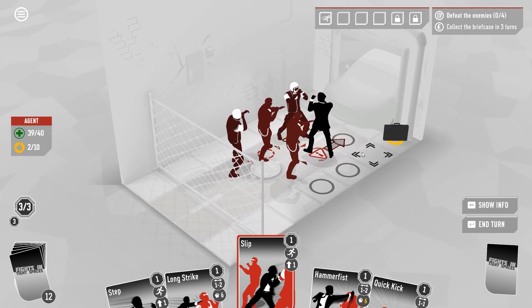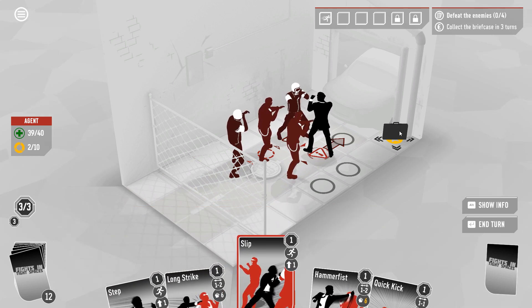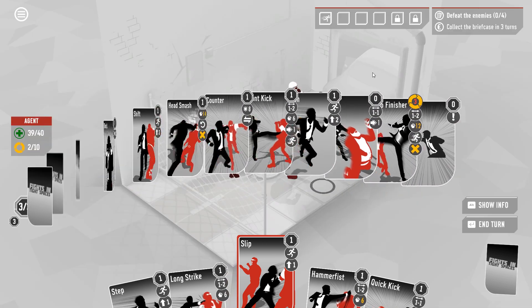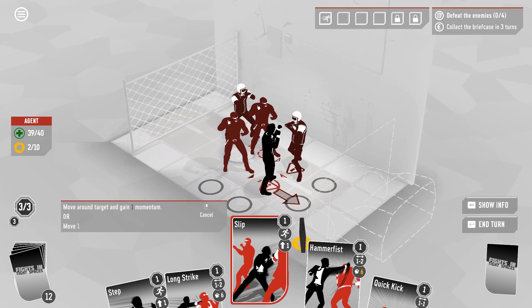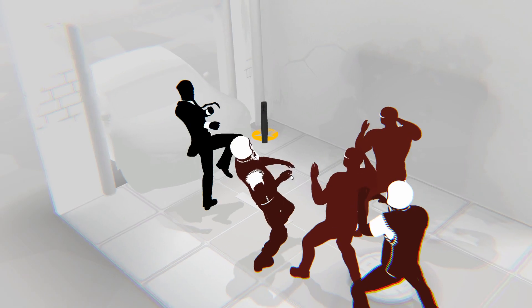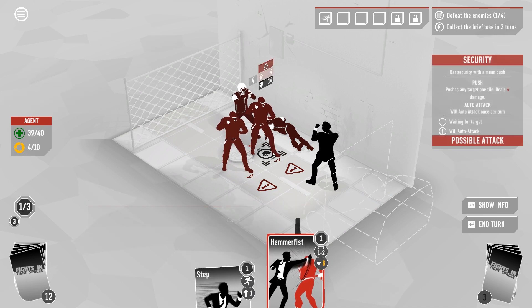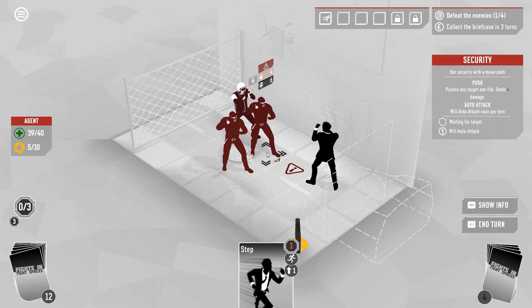If I slip to here, that's three turns to the briefcase. I really wish I had a dash. Although on the turn we get it we're going to corner ourselves really badly. We do have shift in our draw pile which is pretty valuable when cornered, but there are enough cards that we can't guarantee we'll see it next turn. I'm going to slip to here and then hit this guy three times ending with the hammer fist for some decent push damage.